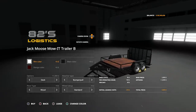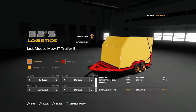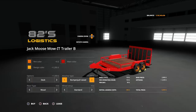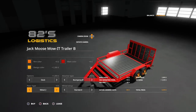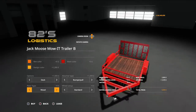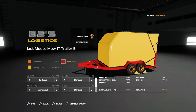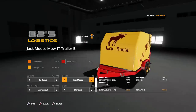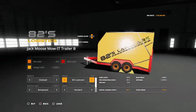Trailer B is the shorter version — pretty much the same options on a smaller scale. Rim colour, main colour, design colour. Options: deck, deck and tank, enclosed, enclosed and gas tank. This one doesn't have the gooseneck option — just bumper pull or bumper pull raised. Floor type options inside: wood, metal one, metal two, or metal three (which is more of a grid). Wheel set-up: standard, knocking, or work tyres. If you go for the covered option, you also get decal choices: Jack Moose, John Deere, 82S Lawn Care, Mow-It, Bag-It, or Mulch-It.